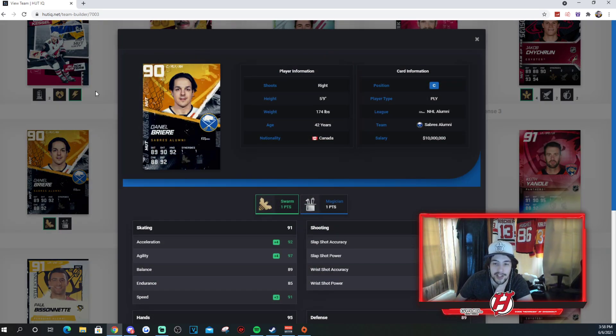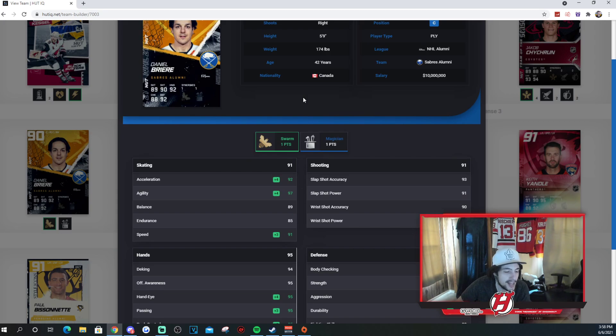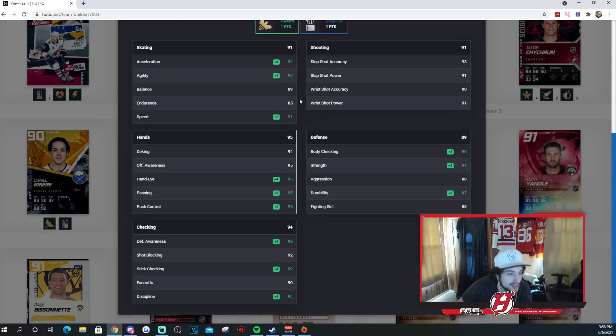Danny Briere, 90 overall edition — bold card. One to Swarm, one to Magician: 92 Excel, 97 agility, 89 balance, 85 endurance, and 91 speed. 93, 91, 90, and 91 for his shooting stats. His hands are solid: 94, 95, 95, 95, 95 — extremely, extremely good. Danny Briere, not a Coyote for long, that's for sure, but there you go.